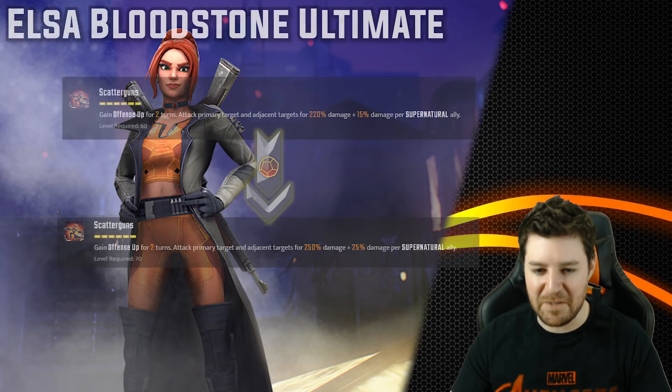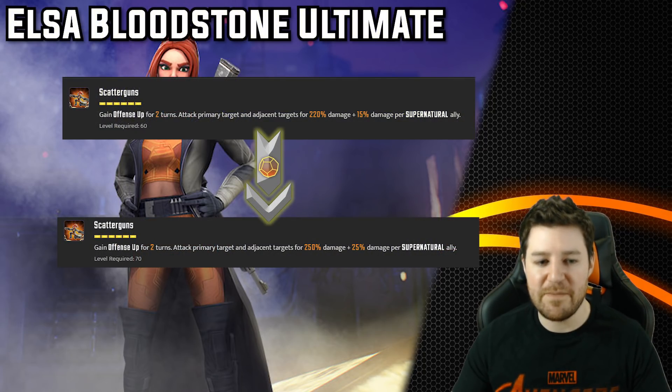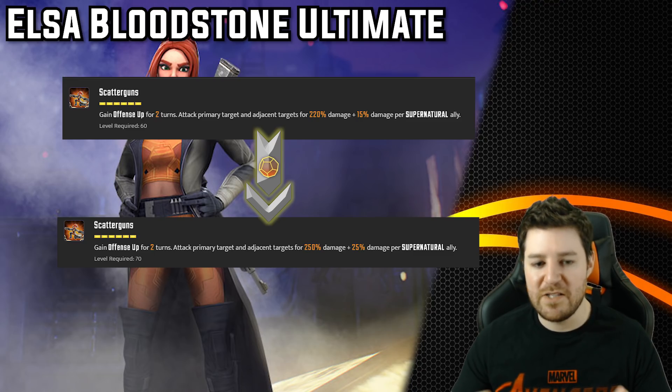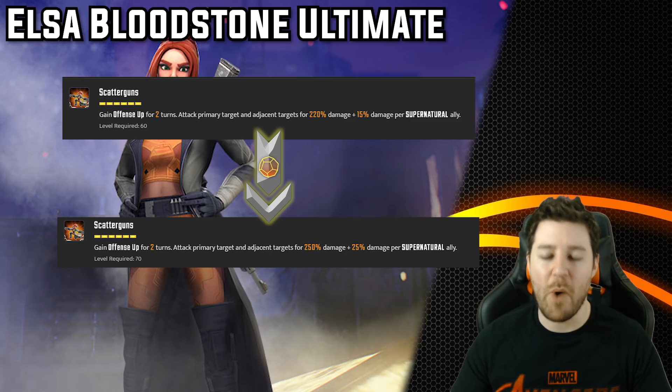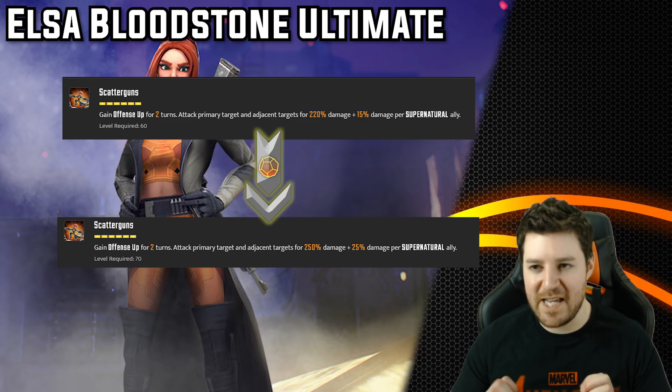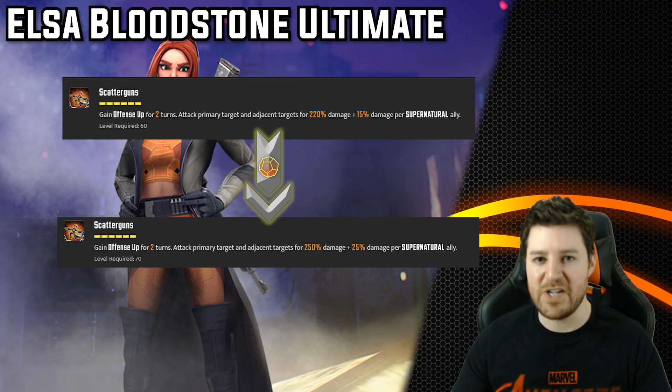Now let's look at Elsa's ultimate. T4s give 30% more damage to primary and adjacent targets, plus an extra 10% damage per supernatural ally — on a full supernatural team that's another 40%, for a total of 70% extra damage to primary and adjacent. It's a splash damage attack, so an extra 70% is no joke, and she'll have offense up right before she uses it. It's not super necessary — the team gets by without it and it's not a monumental amount — but it is very, very strong. For me, this is a 3-star.